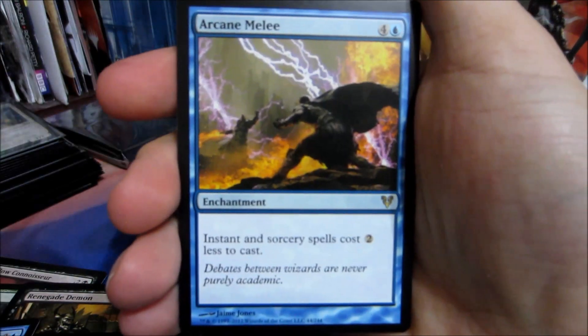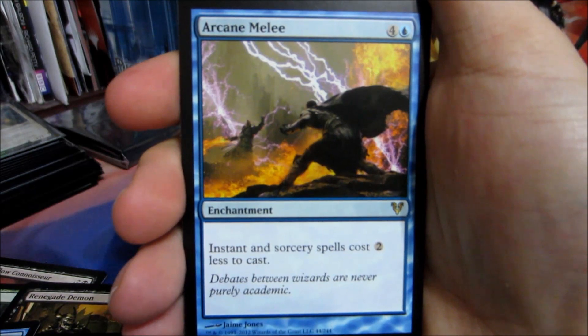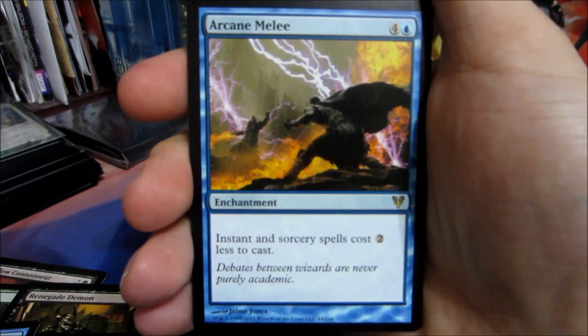And our rare: Arcane Melee. It is a 5 casting cost enchantment. Instant and Sorcery spells cost 2 colors less to cast. Sweet.